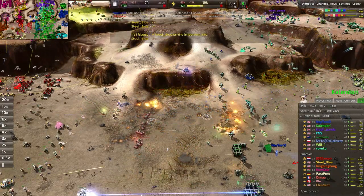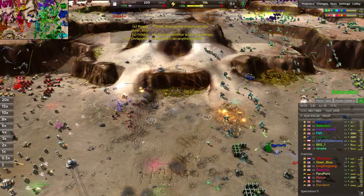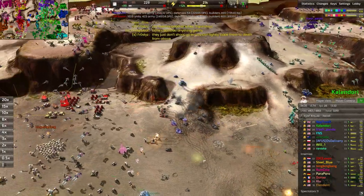Catapults here — tremendously effective. They do tons of damage to T1, but it's not like they do low damage to T2 or T3 either. They put out a lot of missiles and when those missiles hit, things start to explode — and that's really all that matters.